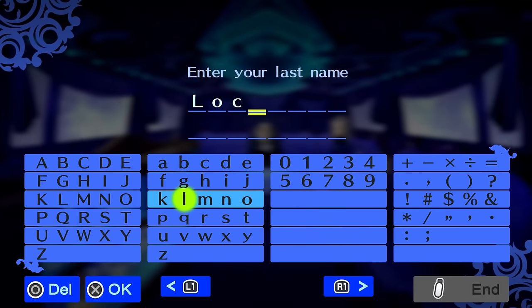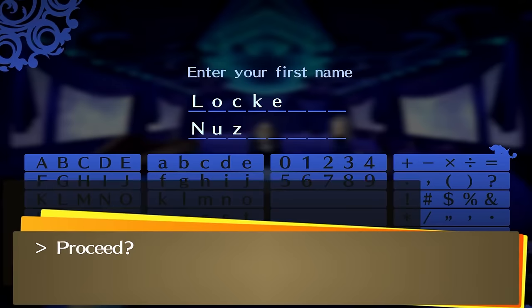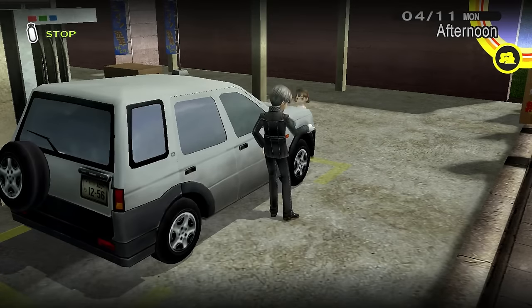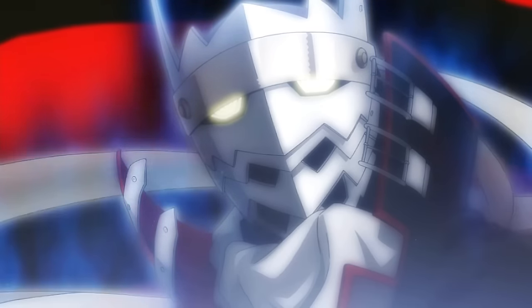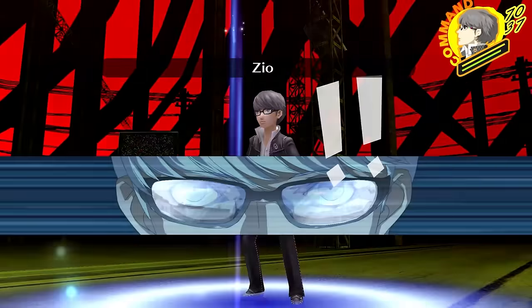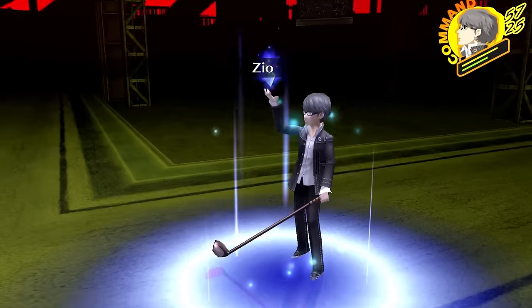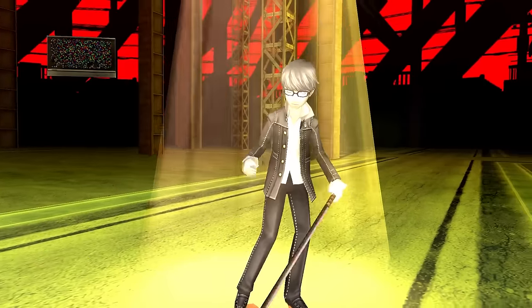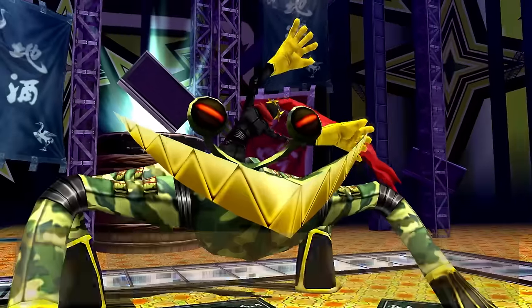We start the game, name our protagonist with the obvious return of Mr. Nuzlocke, and go through the opening cutscenes. We jump forward to the first awakening and our first battle against the two Lying Hableries, which is relatively simple — just use Zio and clean up whatever is left. Luckily we get a full heal right afterwards, and then head into the fight against Shadow Yosuke, where we run into our first problem already.